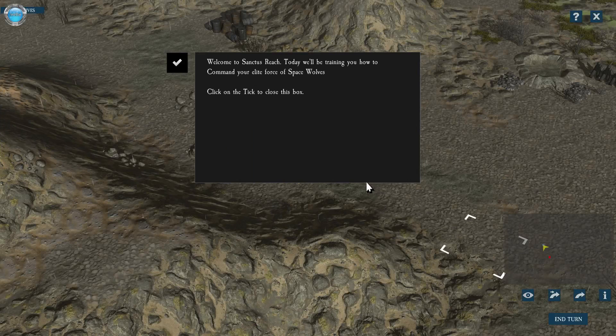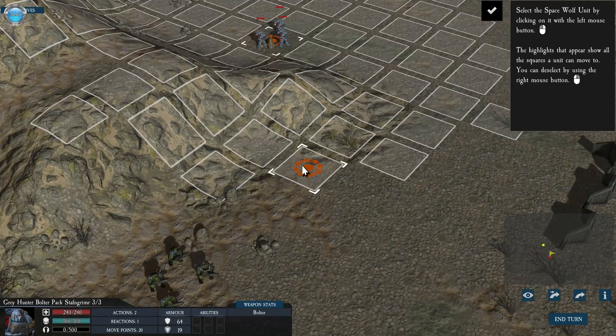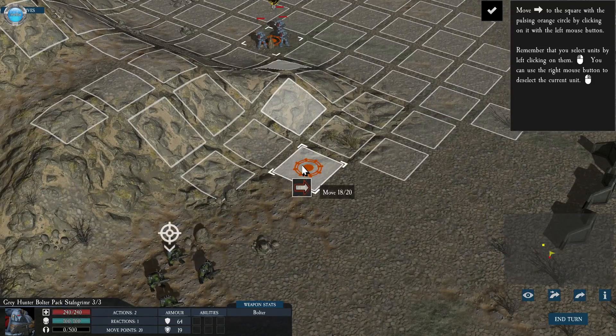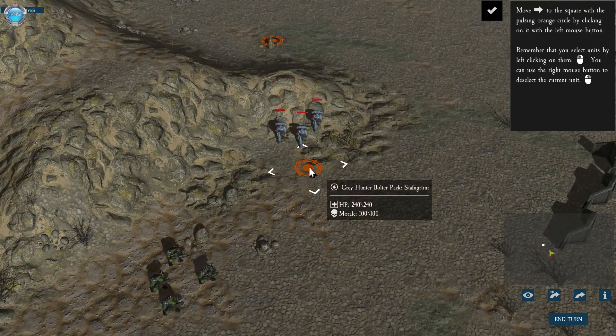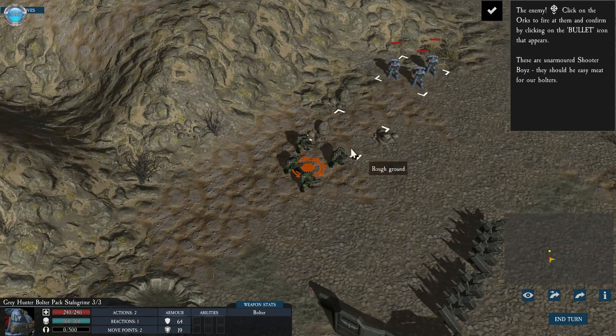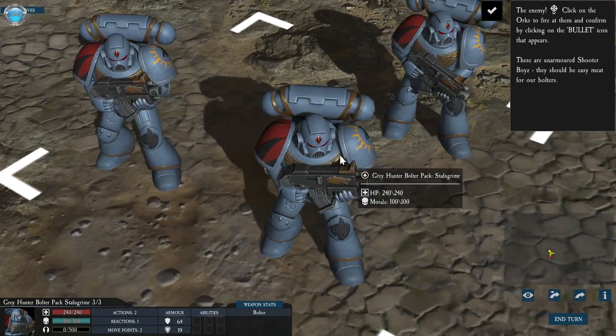Welcome to Sanctus Reach. They will be training you to command your elite forces of Space Wolves. Click on the tick to close this prompt. You move by clicking, you can right-click to deselect, select a unit and then click again to move. If this is a 3D strategy like I've never seen before, I mean, sure, low polygon.